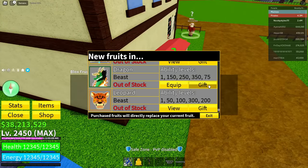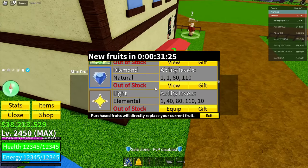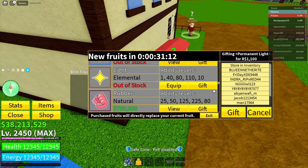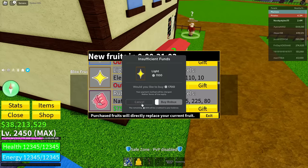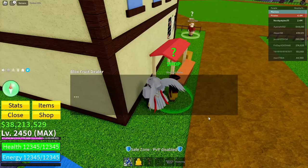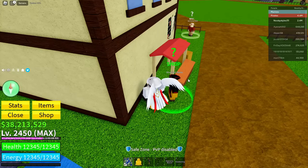Now go to the Blox Fruits dealer, click on continue, scroll up until you see the light fruit. If you have the light fruit as a permanent, click on gift and click on any name, or click on store in inventory. If you don't have the light fruit as a permanent, click on view, click the Robux icon, wait for it to load, then click on cancel, exit, and click the black lock.